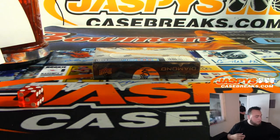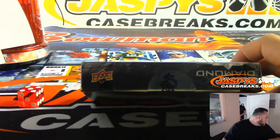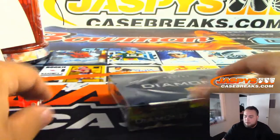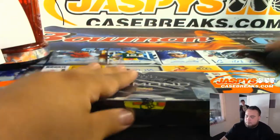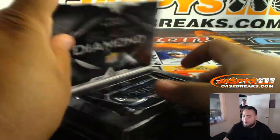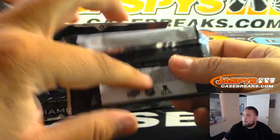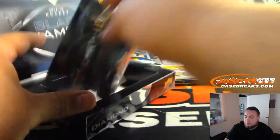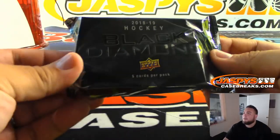Yeah, it had the red seal basically saying it hasn't been touched. Alright, where's my knife — here we go. Black Diamond Hockey has one exquisite pack and then a regular pack, so I'll open up the exquisite pack last. Usually with Black Diamond Hockey it's relics or base, nice inserts. Then when Ice hockey comes out, they'll put in autographs and patch autos and stuff like that.